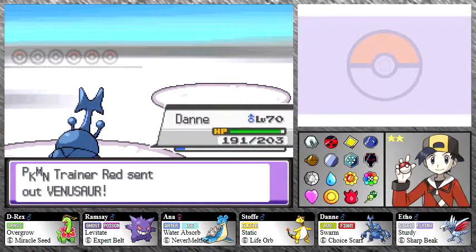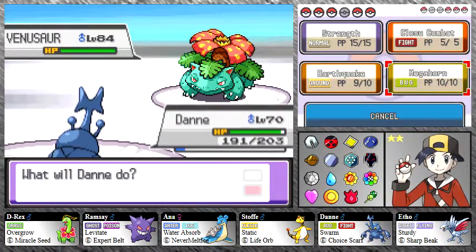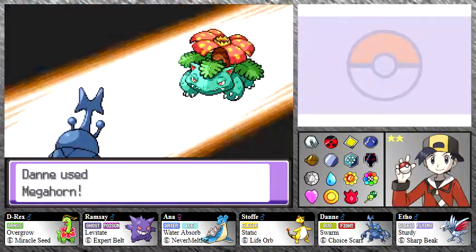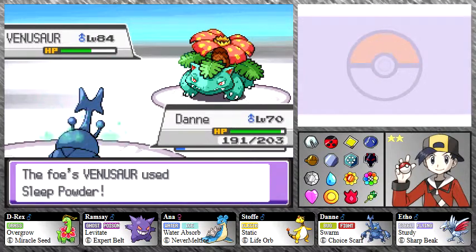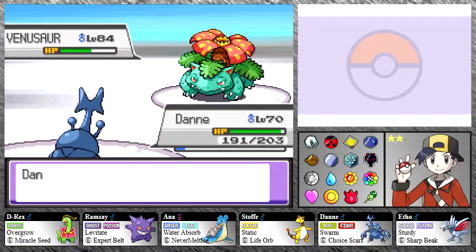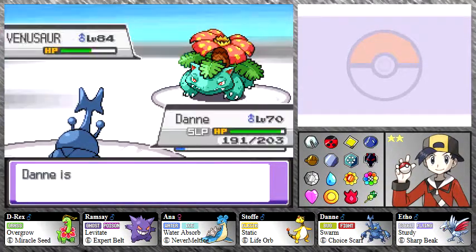Of course he sends in Venusaur. Venusaur is probably the best starter of the entire series — it's a Grass/Poison type with great special attack, great special defense, and balanced all around. Its lowest stats are speed and HP but they're still very high since it's a starter Pokemon. Maybe I'll get lucky and take it out with Megahorn since its regular defense is lower than its special defense. Nope — and he's going to put us to sleep. This battle could last a while — his team is ridiculous, especially this Venusaur.